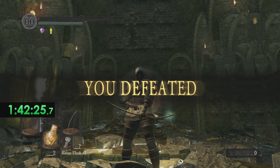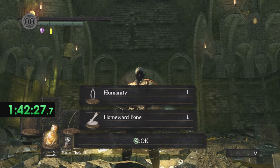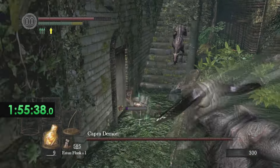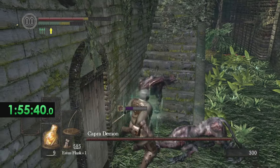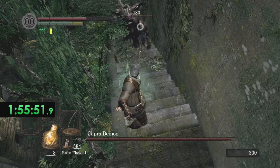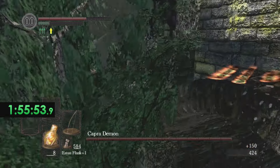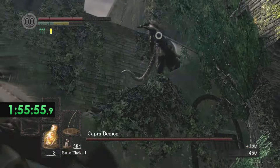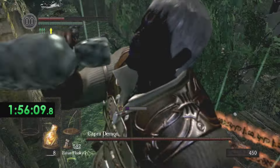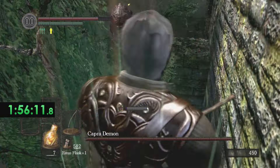With very few arrows to spare — I think seven of the large ones — we take him down. Now we're gonna go fight the Capra Demon. Capra is not the hardest, but he leads to another boss I want to fight, which is the Gaping Dragon.